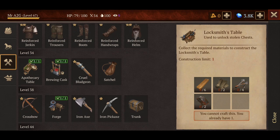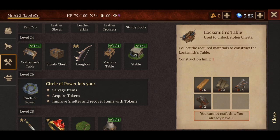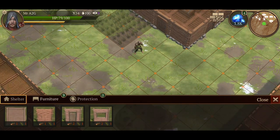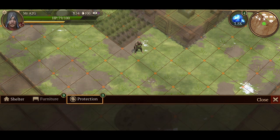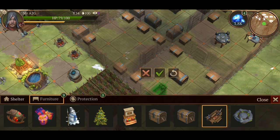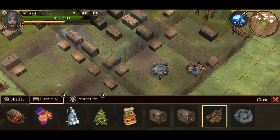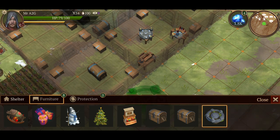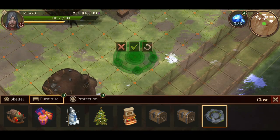Alright, so locksmith table done — you can only craft one naturally. Now where's that circle of power? Let's get that crafted up as well. Just waiting for that to go through. As you can see, you've got a little protection thing here, so I'm guessing that's going to be your use of the tokens. Let's place this somewhere. I don't really have too much space, but you're going to go there, and then this guy has to go out here.